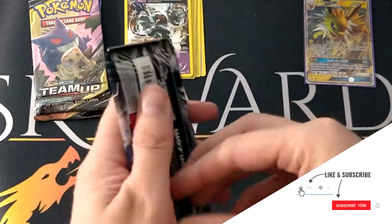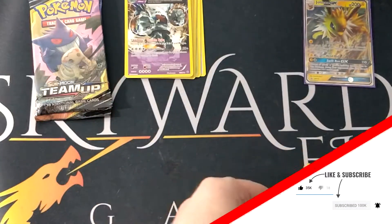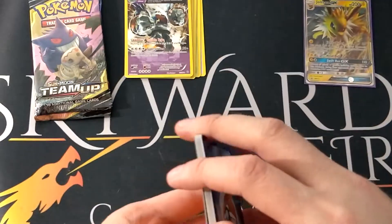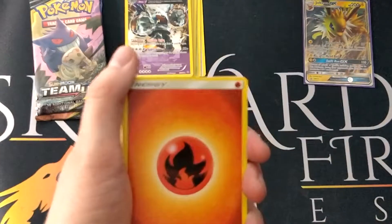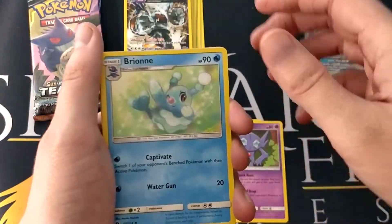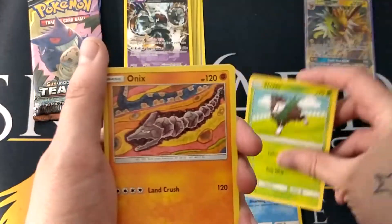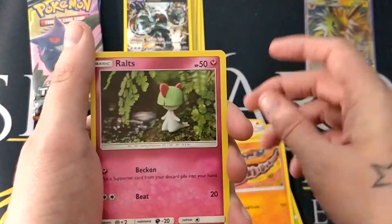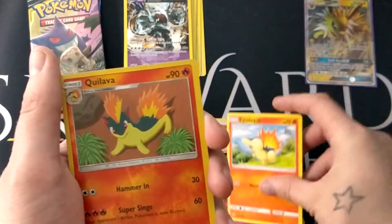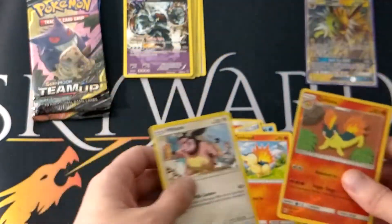Next up, we have the Lost Thunder pack. Let's see if we can get anywhere this time. We don't want a two out of three bust, do we? So we have Fire Energy, Sableye, Reowning, Electro Power, Popplio, Skidoo, Ground Boy Onyx, Roltz, Cinder Quill — oh, that is so adorable, look at that. Reverse Quillava and a Miltank.